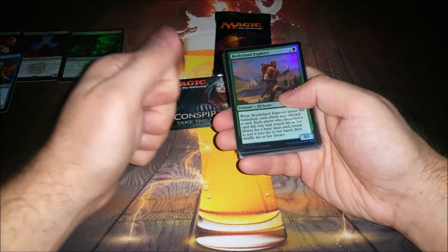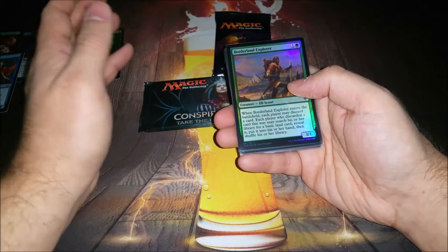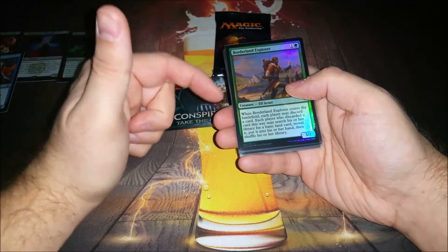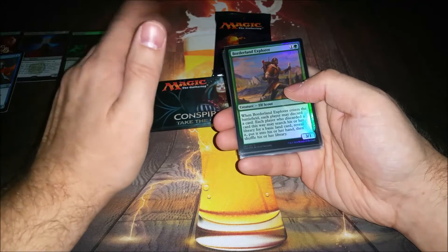Borderland Explorer — it's a 3/1 for two, an Elf. All good things. But it also lets any player, not just you, discard a card to search up a basic of your choice and put it in your hand. If you're an Reanimator deck, it's just a discard outlet — get that fatty in the yard. Or if it's a flashback card, whatever. It could be a land you don't need; just get the basic you do. Good stuff.